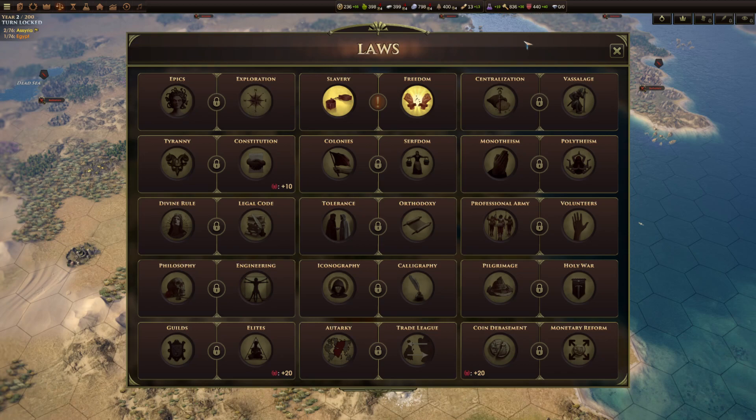If you want to change a law once you've got it in place, it'll also cost you civics. The first time you change a law it'll cost you 300, and that goes up by 100 every time you change it. So it's not something you want to be doing too often unless there's a particularly good reason. Generally you want to pick the law you want and stick with it — civics are quite precious.